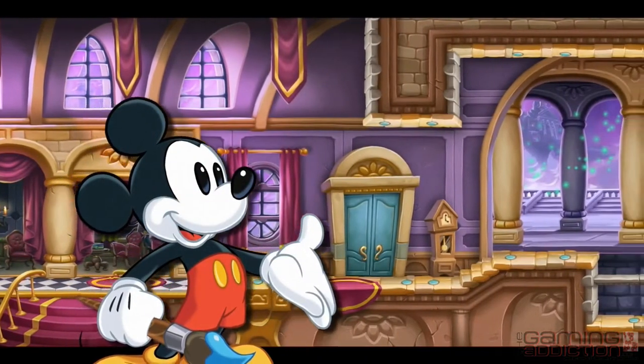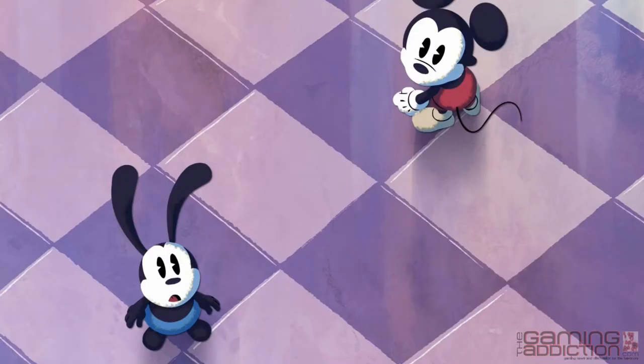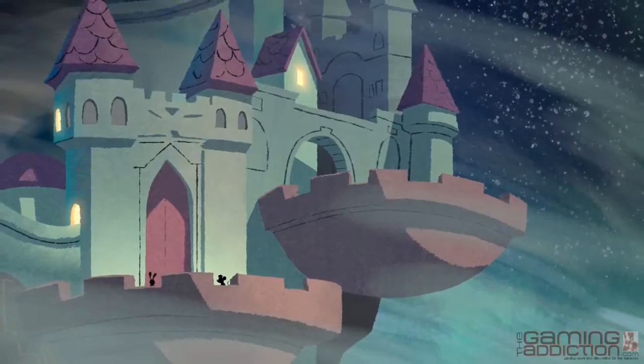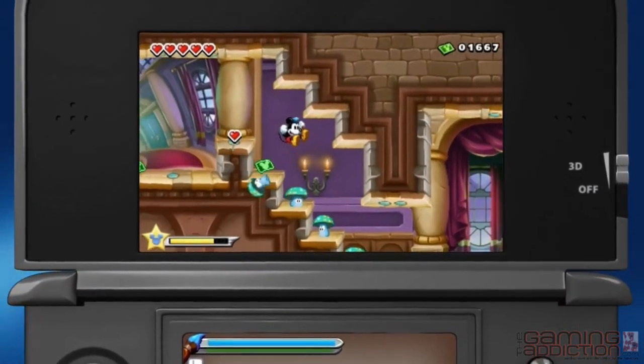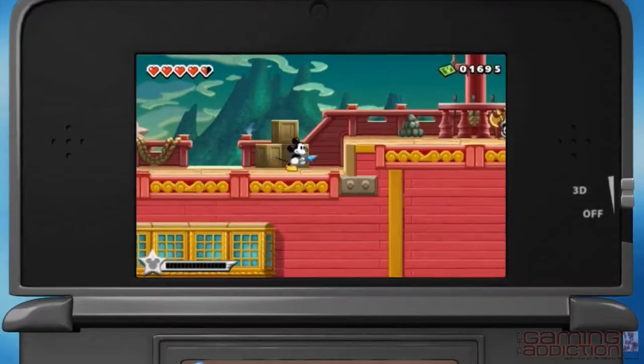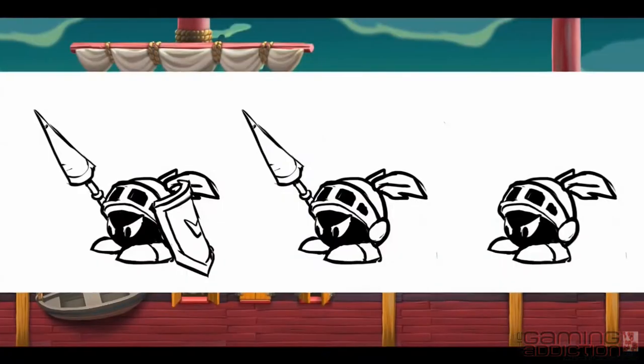Disney Epic Mickey Power of Illusion is a Nintendo 3DS game set in Wasteland featuring Mickey Mouse and also Oswald the Lucky Rabbit. The player has a 2D platforming game on the top screen that Mickey plays through, but on the bottom screen the player is given the opportunity for the first time in history to actually participate in creating beloved and famous iconic 2D visuals in the Disney traditional style.